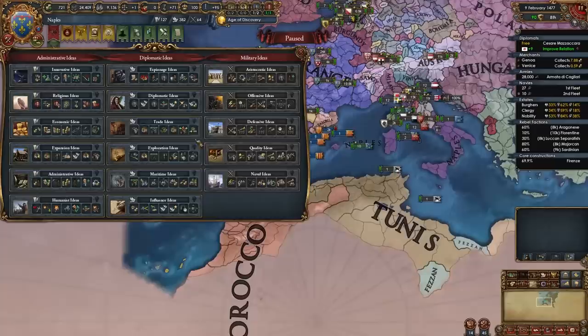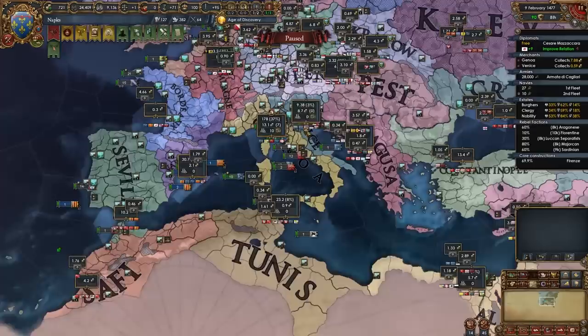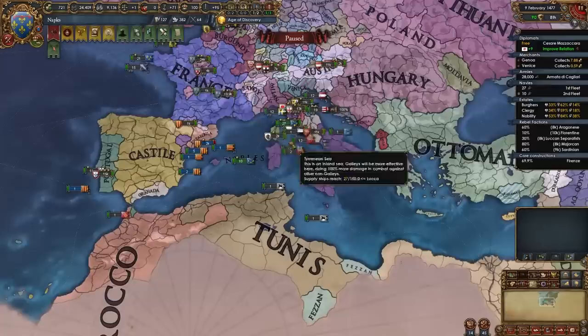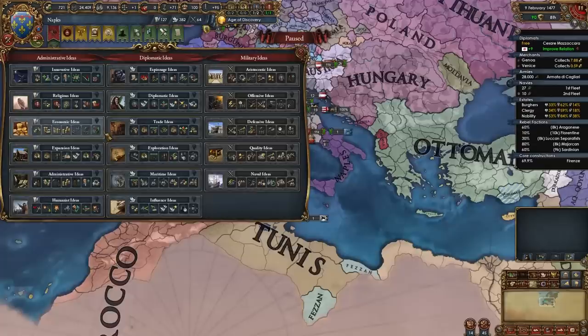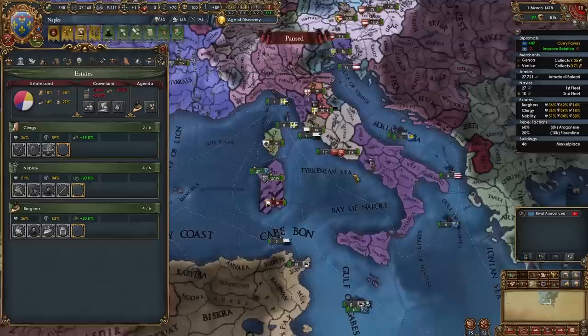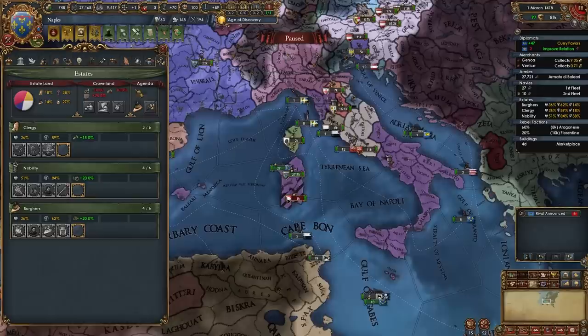For your second idea group as Naples, to make even more money, I do recommend taking Trade Ideas. This will help us out a lot with our position in the Central Mediterranean — we will control two end nodes and a lot of the other nodes around us as well, if you're playing tall. We have an awesome policy with Quantity for 20% goods produced. Paired with our own 10% from national ideas, we are going to have insane income if we take Trade Ideas.